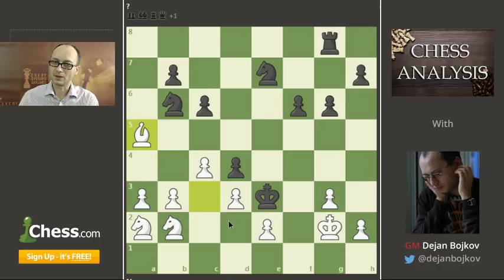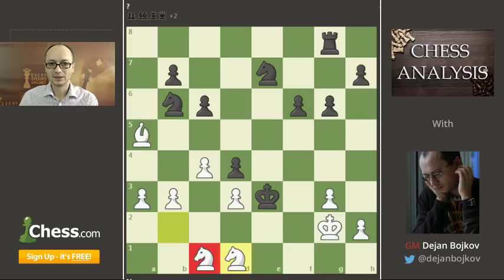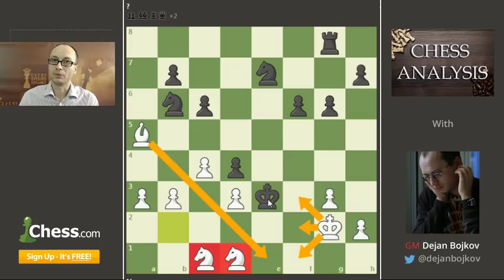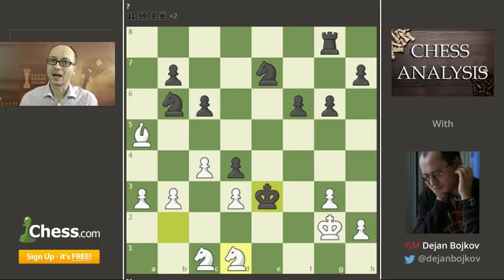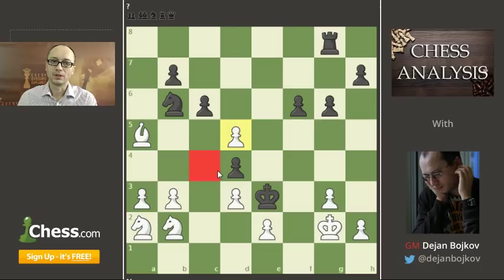This bishop has enough room to stay on this diagonal and is taking care of the d2 square, so the king can never leave the cage. If the king decides to grab the pawn, this will put an end to his suffering immediately: Knight c1 check followed by Knight d1 mate. The two knights together with the king and bishop are very harmoniously acting as a team, and even though at the beginning they were on the rim, now they made it to the center and are delivering checkmate.